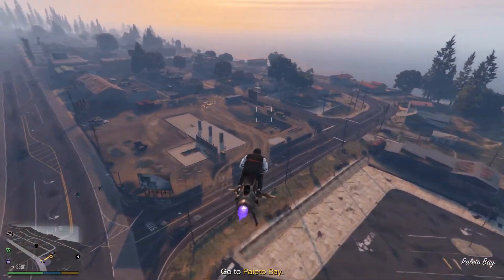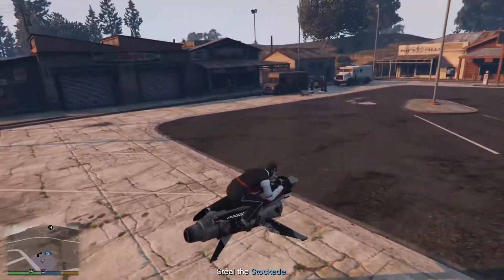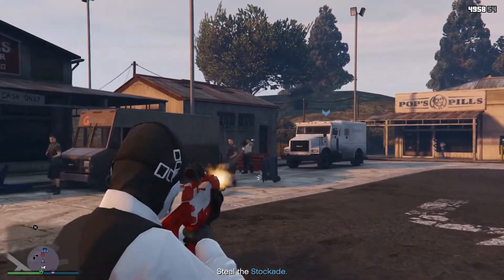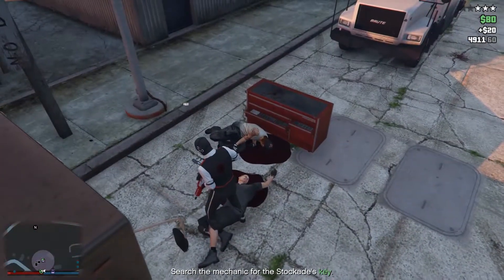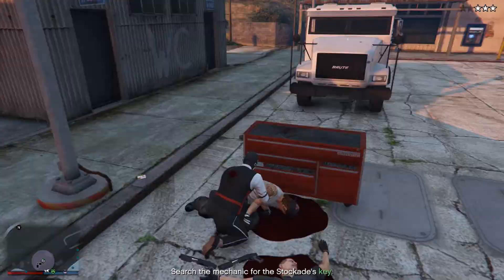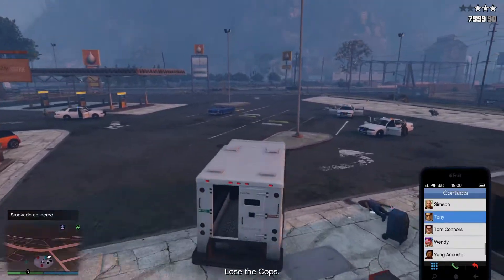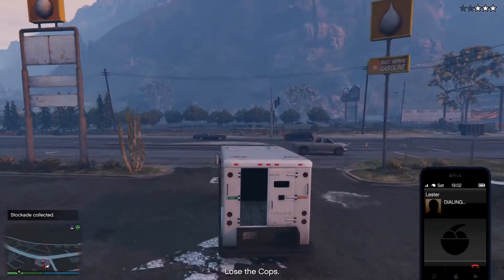Once you're at the location, the first thing you want to do is open the door of the locked stockade — you'll realize it's locked. Then kill the enemies, and after you kill them a green dot will show on your minimap. Go to the body and inspect it to get the keys to the stockade, then ride the stockade and ignore the cops. After that, just go to your contacts, call Lester, and remove the wanted level. That easy.